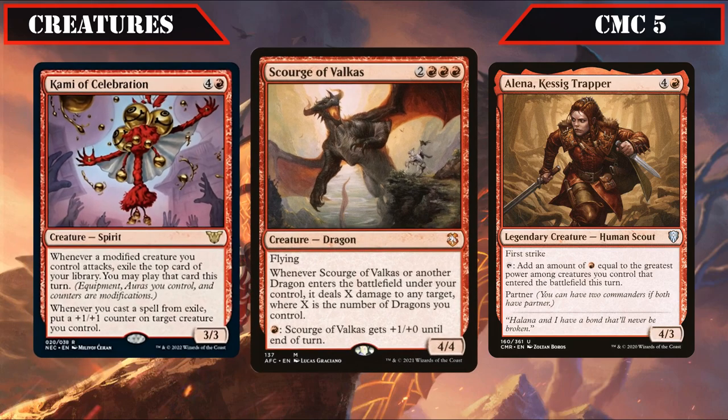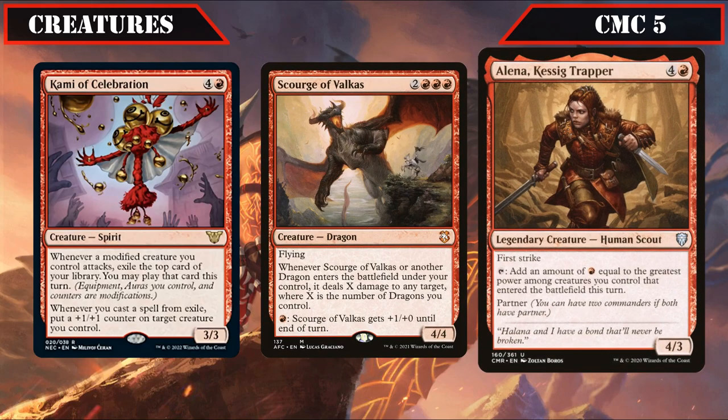Scourge of Balkus is a 4/4 flyer that we can pay a red to give +1/+0 until end of turn and whenever it or another dragon ETBs under our control, deals X damage to any target where X equals the number of dragons we control, making it a solid payoff for our dragon token production. Elena is a 4/3 with first strike that we can tap to generate red mana equal to the greatest power among creatures that ETB'd that turn, enabling us to activate our commander twice each turn by generating 5 red mana as the first dragon comes into play, doubling his dragon production.